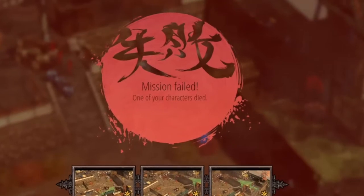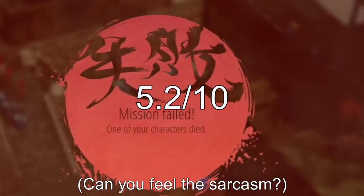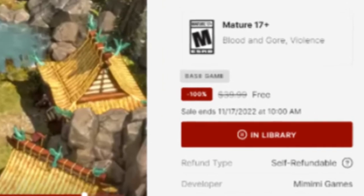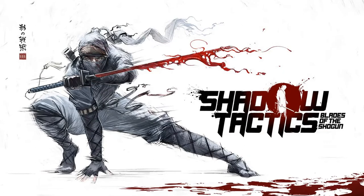I give Shadow Tactics: Blades of the Shogun a rating of 5.2 out of 10. Shadow Tactics: Blades of the Shogun is free on the Epic Games Store from now until November 17th at 10 o'clock central time. If you want to see the other free game this week, check out my review of Alba, a wildlife adventure that I've linked here. Thanks for watching!